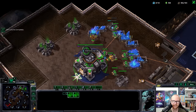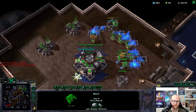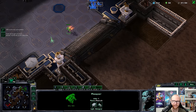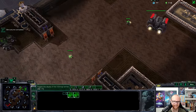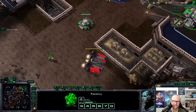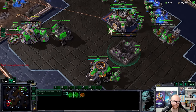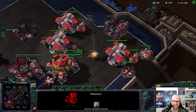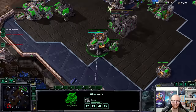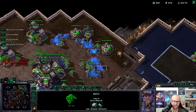Getting that battlecruiser out. I think I'm going to skip the double gas for now and start making more command centers — yamato might not matter because he'll have so many cyclones with mag-field anyway. Haven't seen the barracks yet, but I know it flew to my base — there it is. Not sure if he saw my widow mines. He could attack from the left side and I wouldn't have anything there. Hellion is going down — that was a really good move by me actually.